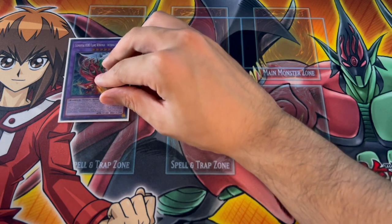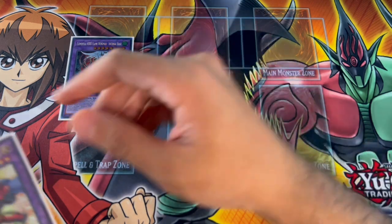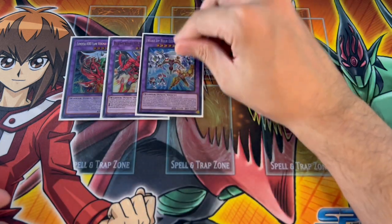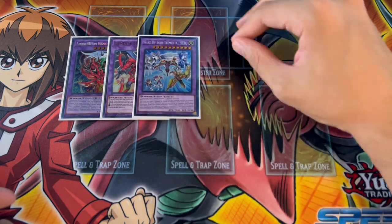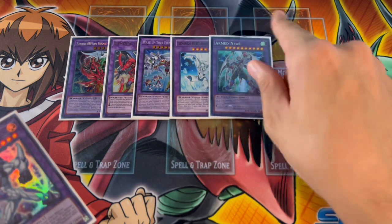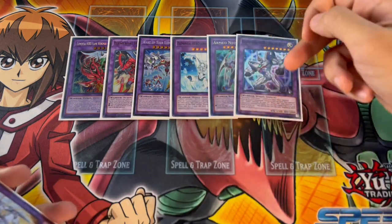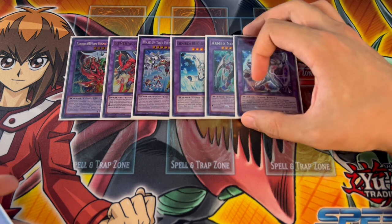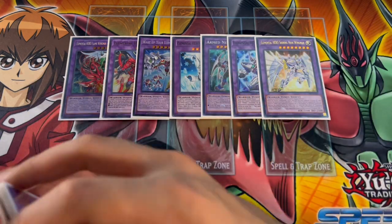Moving on to the extra deck — one Flame Wingman Infernal Rage, your main way to get into Favorite Contact and also into Sunrise, which searches Miracle Fusion. Then one Wake Up Your Elemental Hero — this card helps you OTK a lot of the time and gets a lot of combos started. One Absolute Zero, which is absolutely insane. For Neos fusions: one Arm Neos — going second this card is insane. One Brave Neos — it lets you use a level four or lower effect monster, meaning you can Foolish for Crosskeeper with Neos Fusion, making it powerful going first.